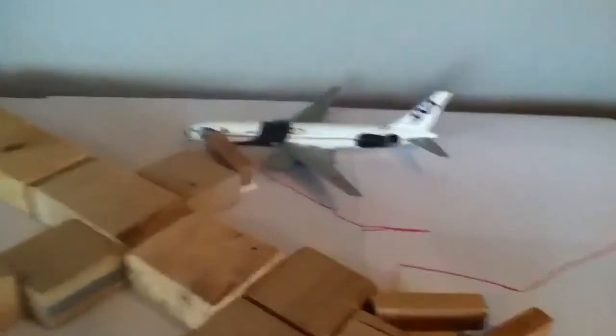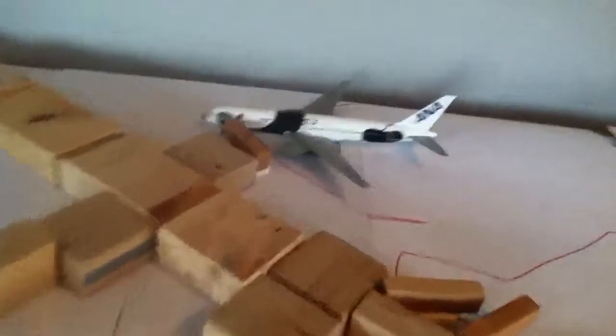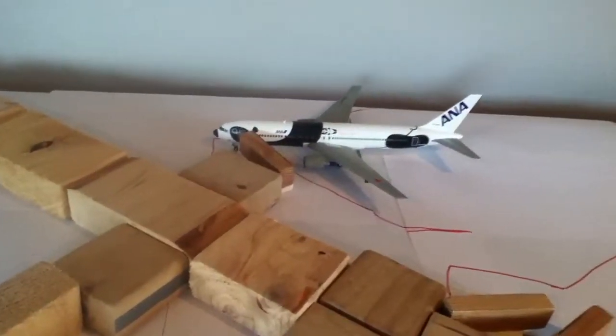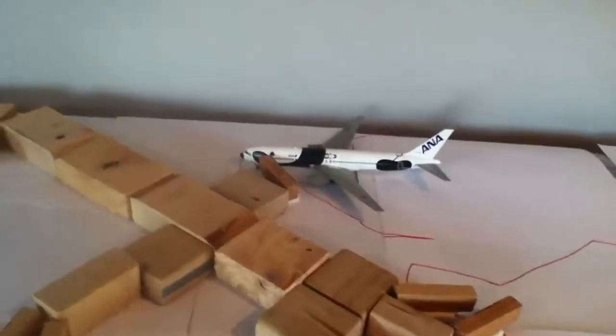Gate 3 has the US Airways 767-200 going to Charlotte, North Carolina. Gate 5 is a medium gate for 767s - that's the ANA 767-300 going to Tokyo International.